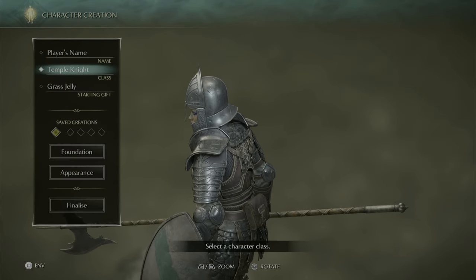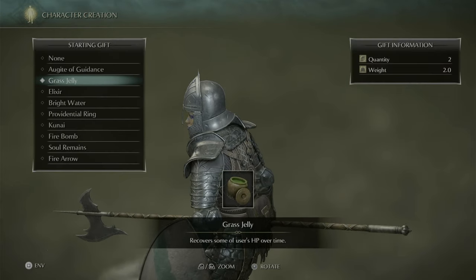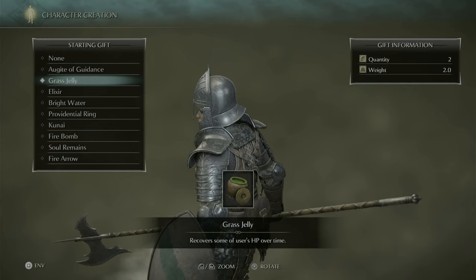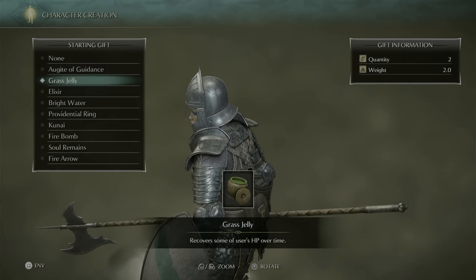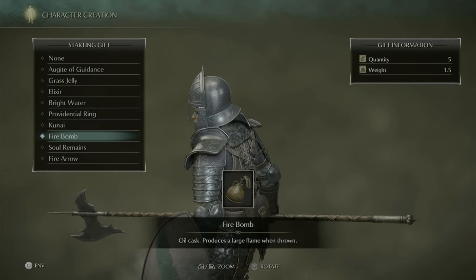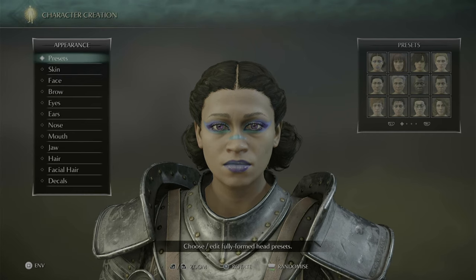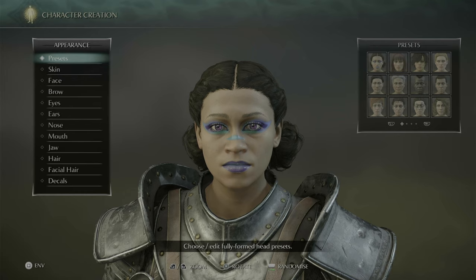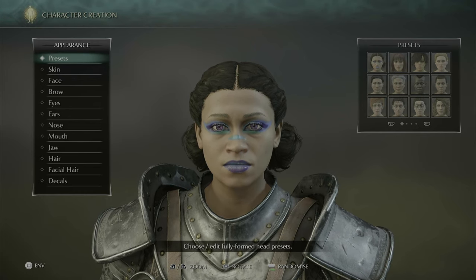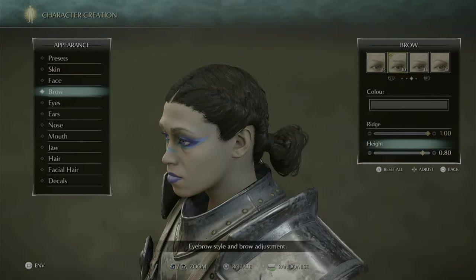We're going with the Temple Knight. I didn't realize there was a starting gift - I have no idea what the best of these is. There's rate of stamina recovery, Bright Water, starting with firebombs so I get extra ones. If anybody's got a name for this character, feel free to put it in the chat and I'll grab one from chat.